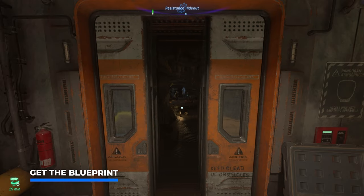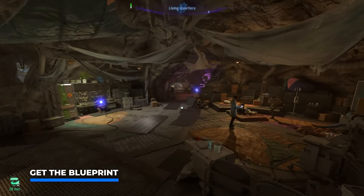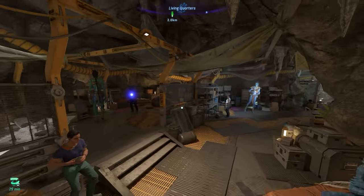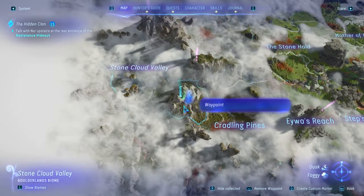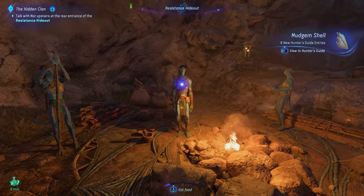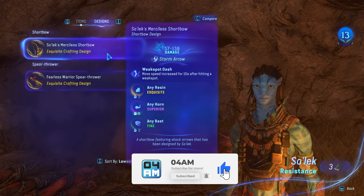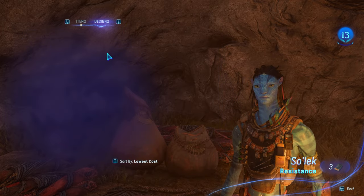First off, what you want to do is make your way to the Resistance Hideout, a new HQ in the Clouded Forest, where you want to talk with Salt Lake. This is where you can pick up all the blueprints for top tier exquisite bows — without doubt the best ones in the game, with amazing stats for hunting wildlife and RDA forces.